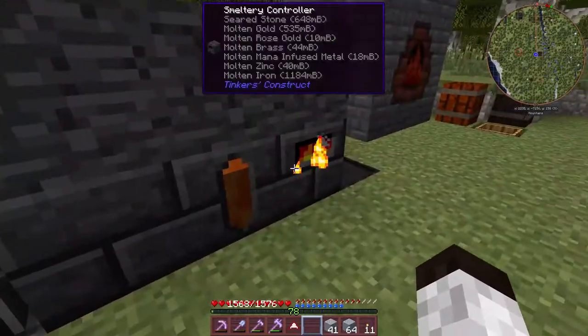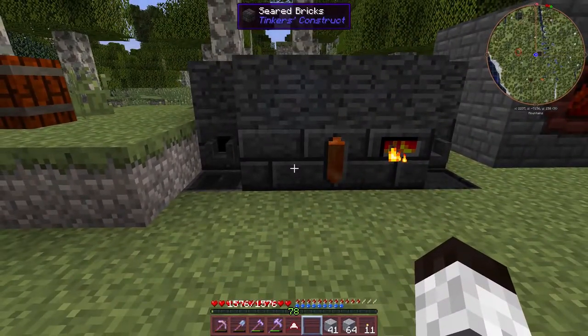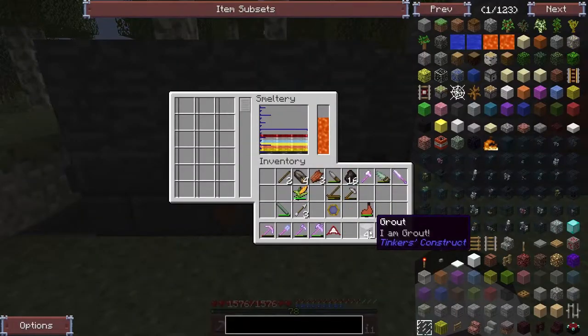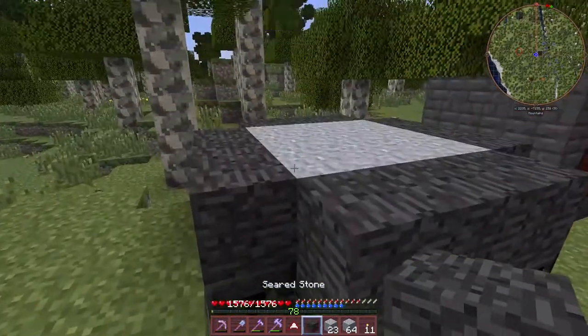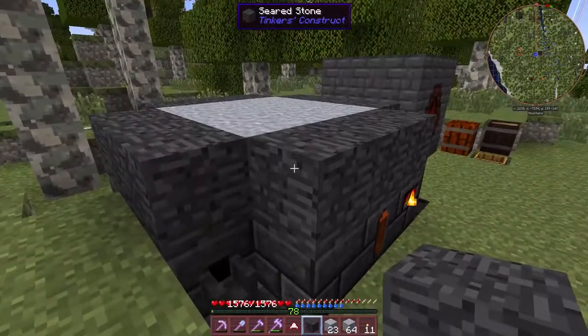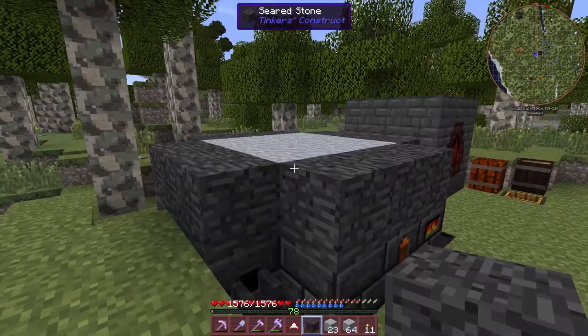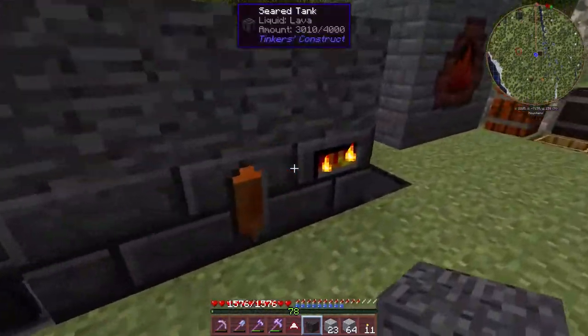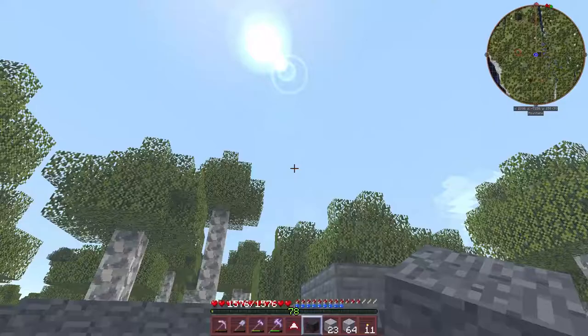That's four blocks, so I can do that four times and then add in another section - it's much faster. The cool thing is the higher I build the smeltery, the more space I have inside, which means the more grout I can process, so the faster I can upgrade it. It's insane.